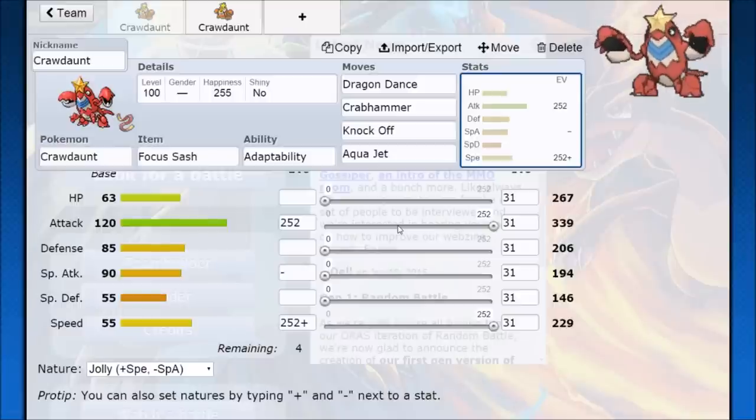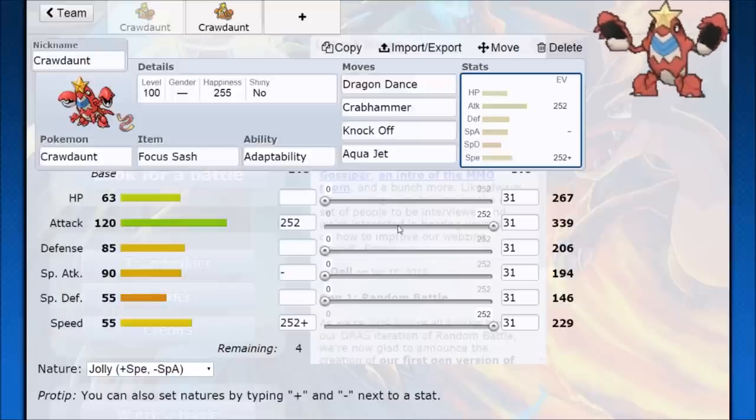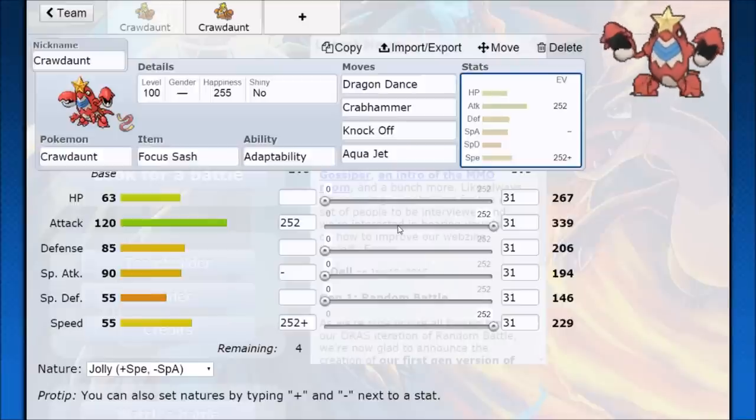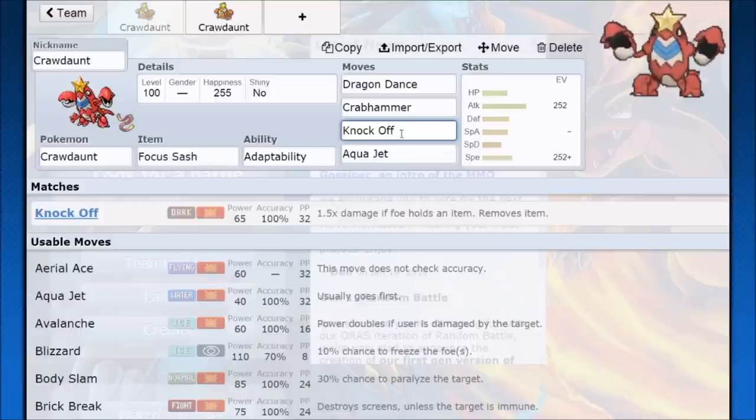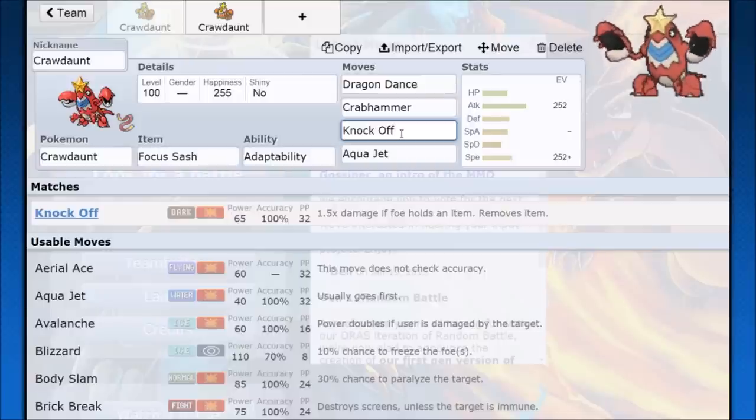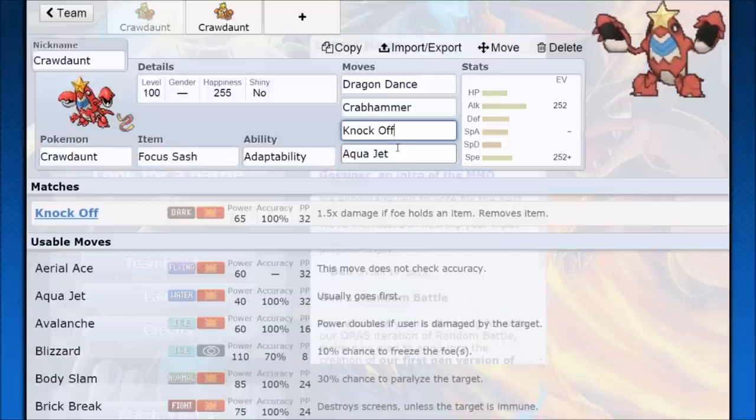You still have priority on Aqua Jet and you're boosting your Attack well. People like saving Crawdaunt for mid to late game — if a couple of the opponent's sweepers are down, you can get a really good opportunity to set up and then take out the rest of their Pokémon. If they have tanks or slower Pokémon, one or two Dragon Dances and Crawdaunt is going to crush through them all. Adaptability Knock Off is great for breaking tanks, doing bonus damage since almost every Pokémon holds an item. After that, a super effective Aqua Jet can clean up really well.